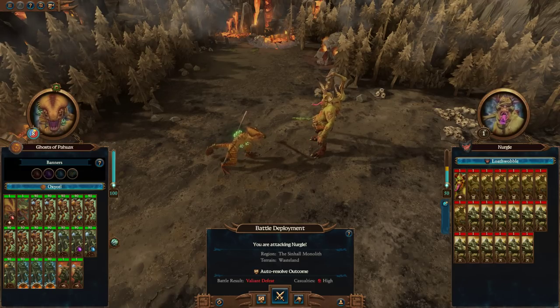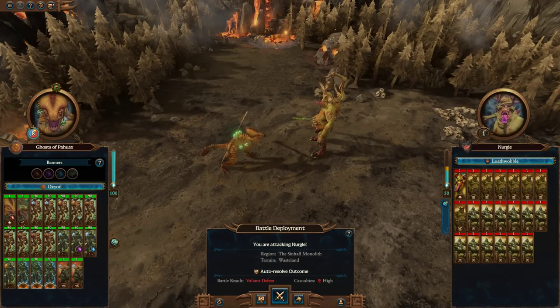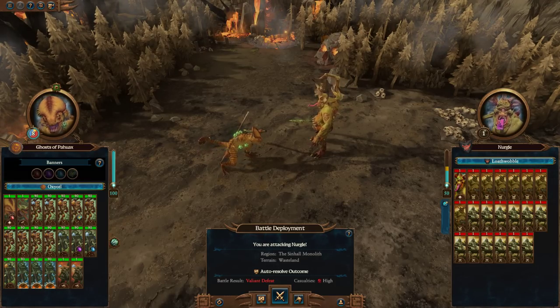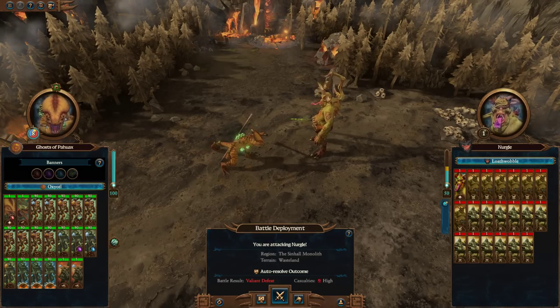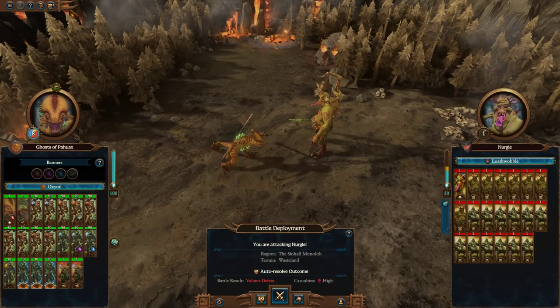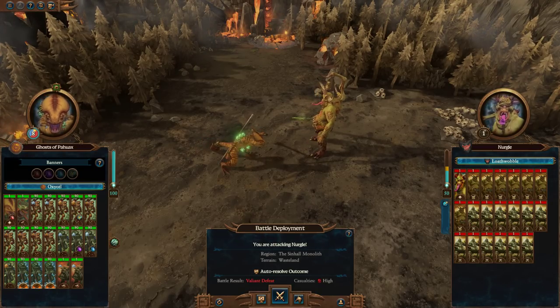I'm also likely to prioritize field battles more over sieges, unless it's a particularly interesting siege. If your siege involves just your garrison, there's a very low chance I'm going to cover it — you're probably just going to have to take the L on that, because these Disaster Battles are supposed to be entertaining, and siege battles against garrisons are not entertaining at all.